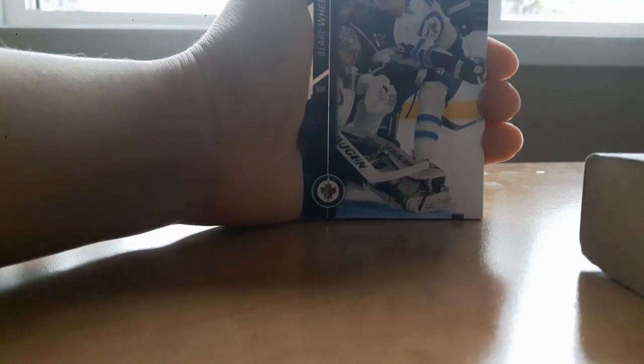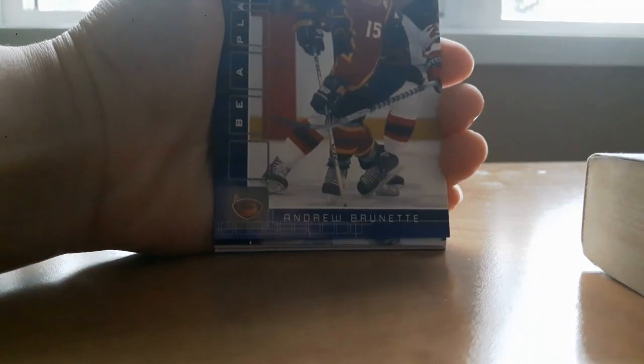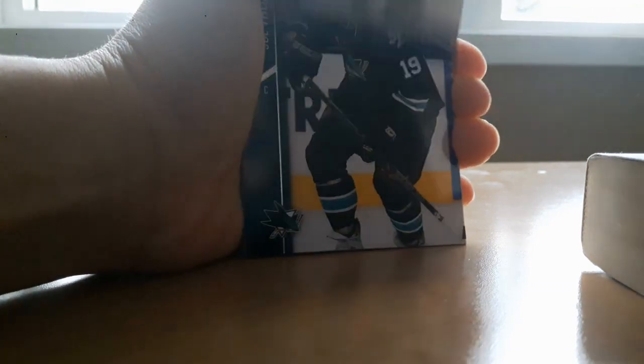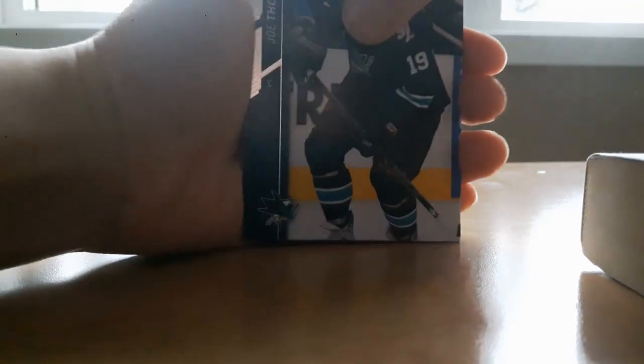Dubinsky, Blake Wheeler — oh what's this? It's pretty cool — a Be A Player Andrew Brunette card. Joe Thornton. Who's this? Hossa.